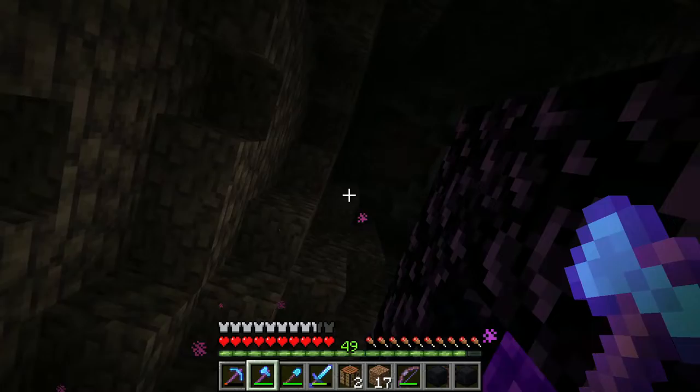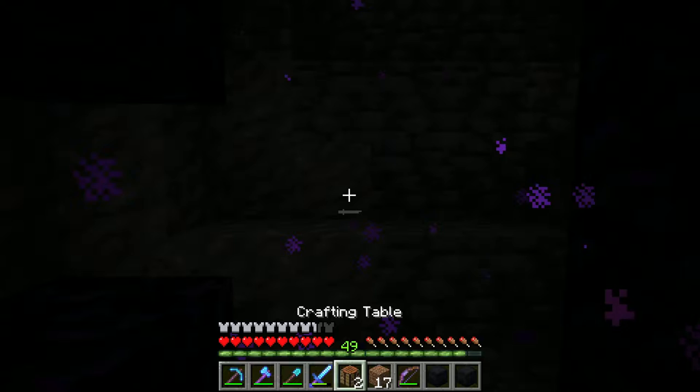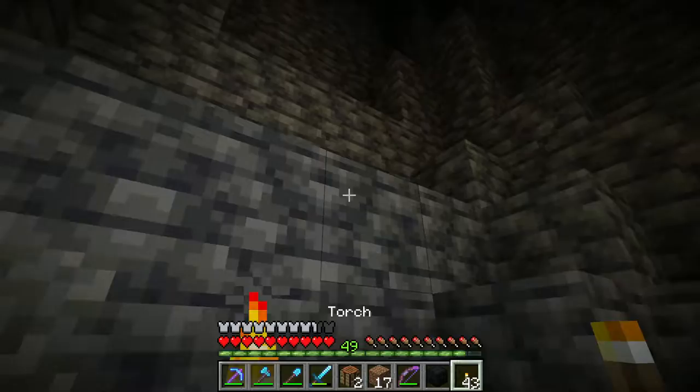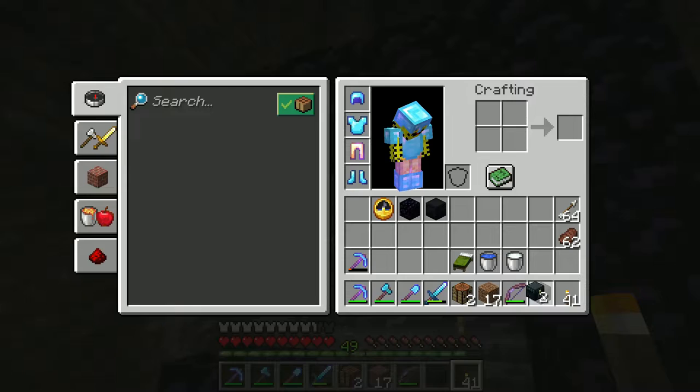I don't know where my F3 is. F3. Negative 17. This is a long way down. I'm supposed to break this portal, and then pillar up. I need to find the correct coordinates for what I'm doing. I should put down some torches too. Those are some useful ores down here. I'm going to throw some of these down. I'll keep this here for now.